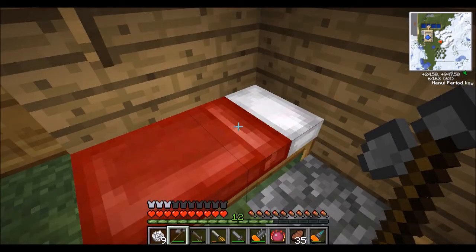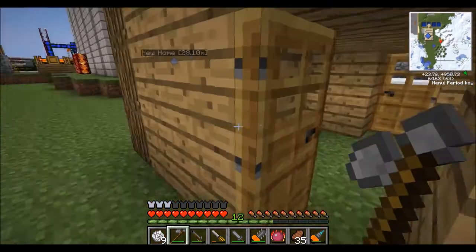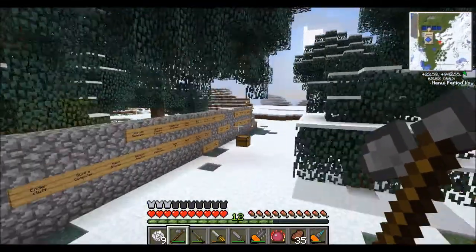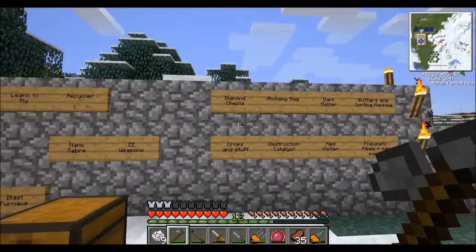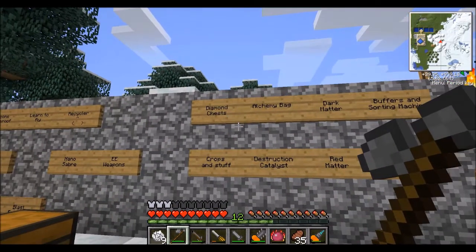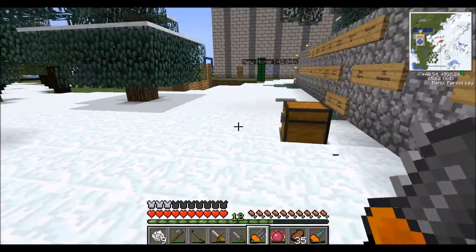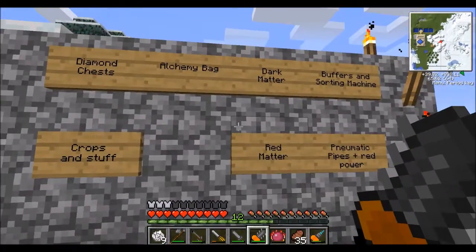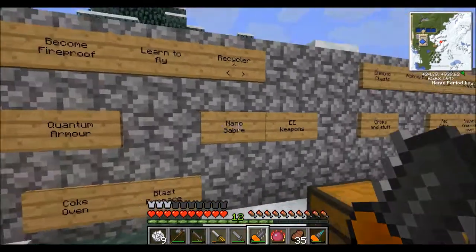Our stone weapons are all gonna die pretty soon, although they're holding up quite well to be fair, but they are all gonna die eventually, which isn't great. Sign of the times, right — we haven't got diamond chests yet but we're working on that. We've got our destruction catalyst, and the next thing, equivalent exchange wise, would be to focus on an alchemy bag.